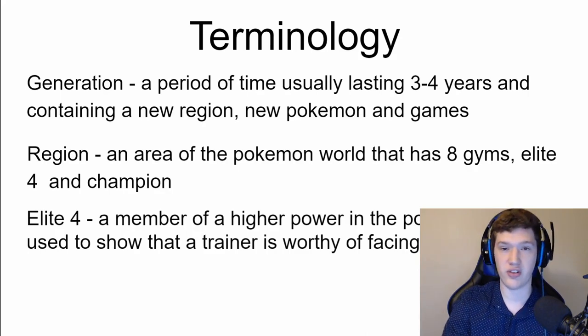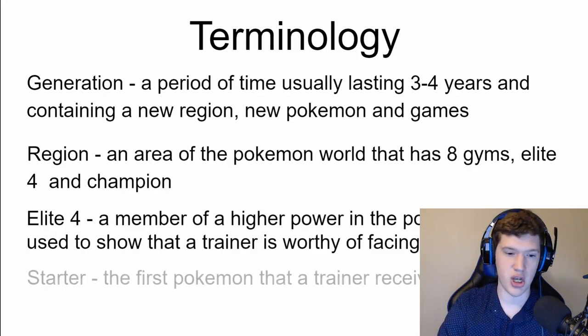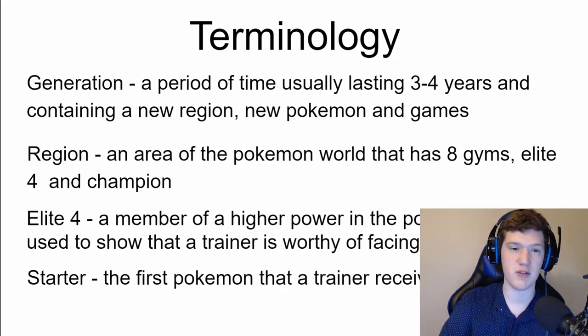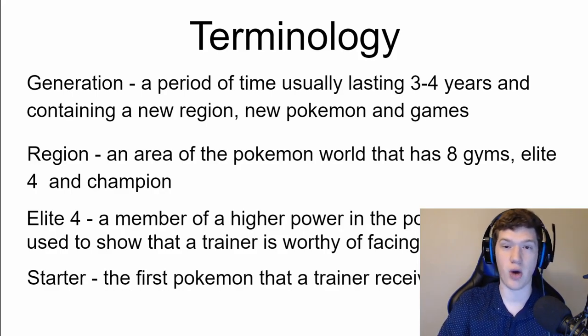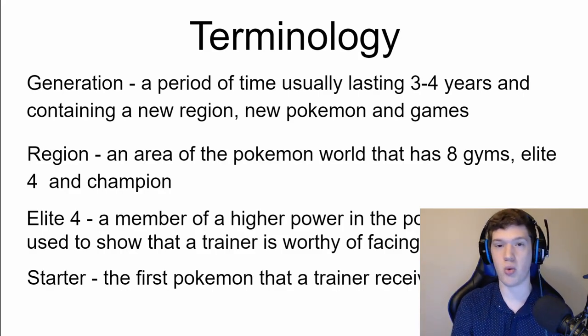The Elite Four is a group of members of higher power in the Pokemon world, used to show that a trainer is worthy of facing the champion. Then there's the term starter — the first Pokemon that a trainer receives. These are usually very rare Pokemon that only professors have; you can't find them in the wild. They can be bred through eggs, but this is the first Pokemon you are given and you only get to choose one of three.